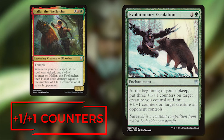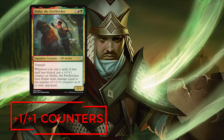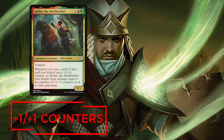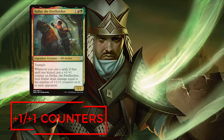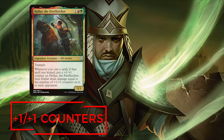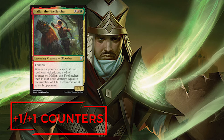The final card to think about in the counters section is Evolutionary Escalation. I know that this gives your opponents counters too, but if you pick the right opponents, chances are they aren't really going to be utilizing them to their highest potential like we are. These are some of the great ways to consistently get those counters on Halar, but these aren't all I put in the deck — I have about 15 cards that are all about putting on those +1/+1 counters. Be sure to check out the full deck list in the description below.